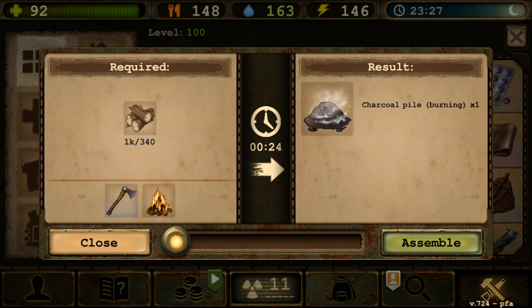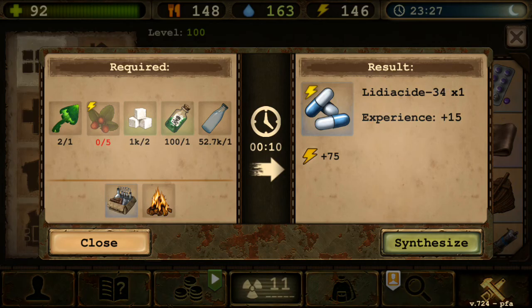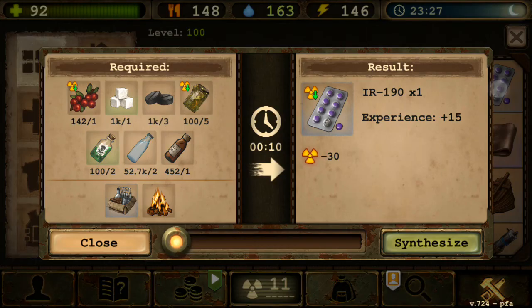Charcoal Pile is still the same, numbers may have changed. Lidiacite is still the same but got nerfed — I think it was 100, now it's 75. IR is still the same, minus 30.